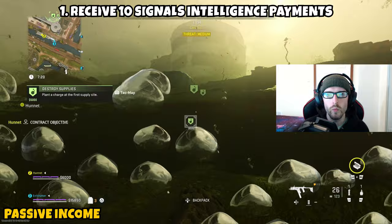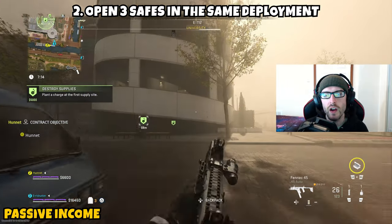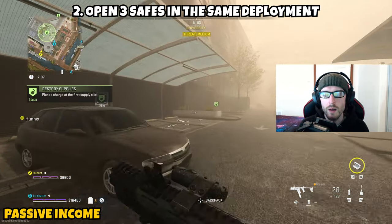Part two asks you to open three safes in the same deployment. Once you've wrapped up the Signals Intelligence contract, open your tac map again and ping the phone with the bomb icon on it, then head over and grab it.